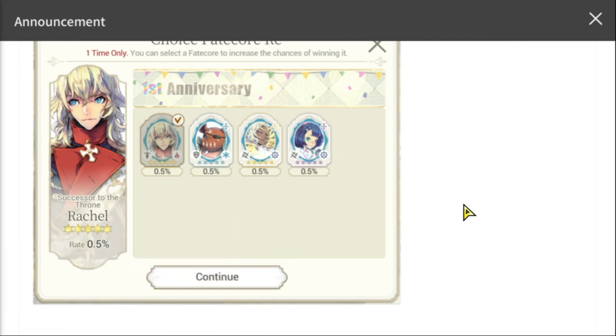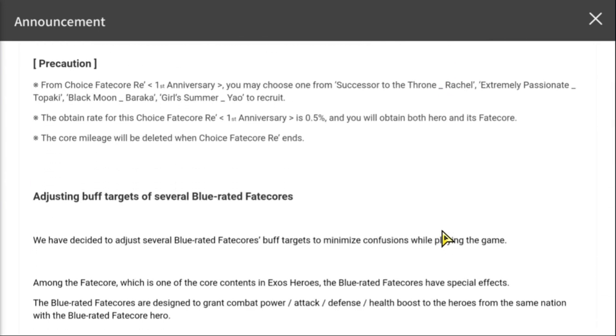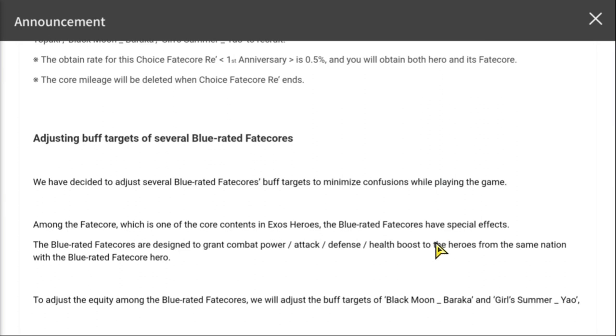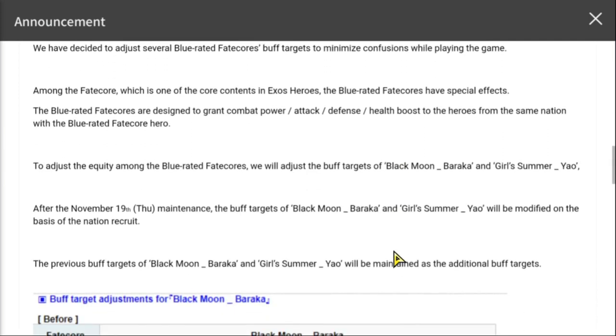Take note: once you've selected one of them you can no longer select the others, so it's best that you decide clearly on which fate core you'd like to recruit. The drop chance for these fate cores is 0.5 percent, and the core mileage will be deleted when the Choice Fate Core event ends.